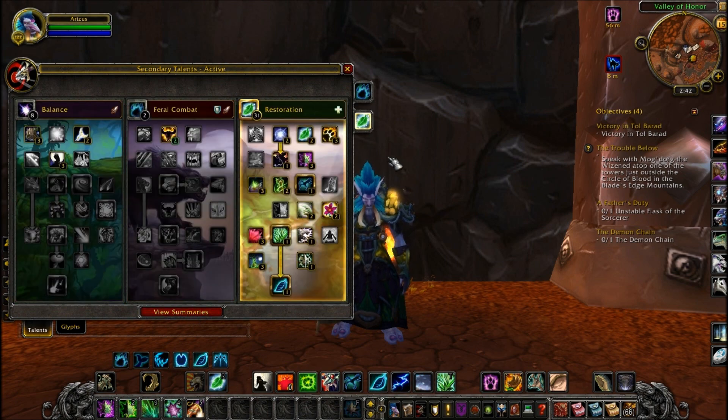Your main important stat you need is Intellect. Don't even talk about Spirit — let's just talk about Intellect. That's all you need. It's simple as that, it's a simple rule to know.